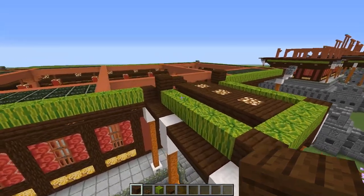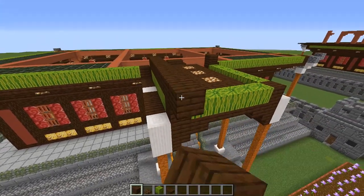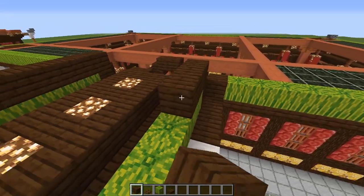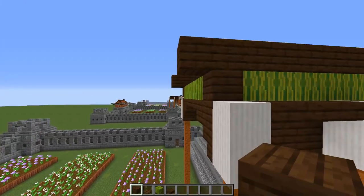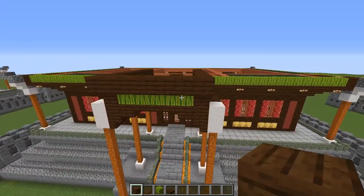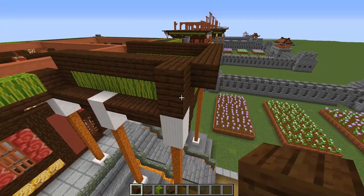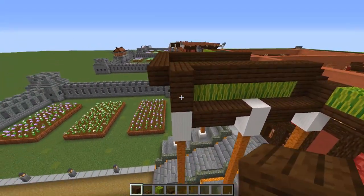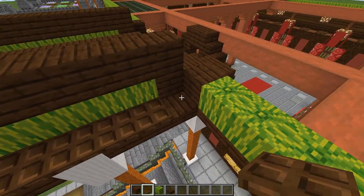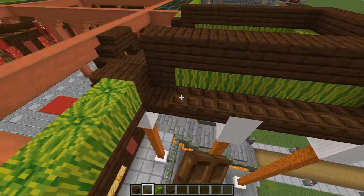Grab your dark oak planks again and come along to where we've got this extra one sticking up. Run a line of them across the top of the melons, finishing poking out one block out toward the front. Do the same on this side — one through eight — overhanging the front. Connect those two overhanging blocks with dark oak planks all the way along. Then on top of these quartz pillars at the front, put two planks there and two on top of that one. Grab your dark oak trapdoors and in front of these melons, run a line of them all the way along on both sides — one through seven.